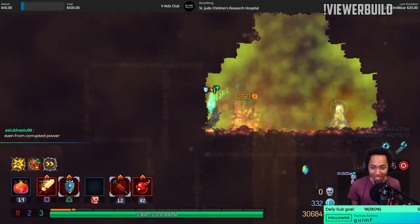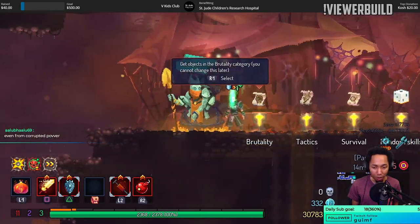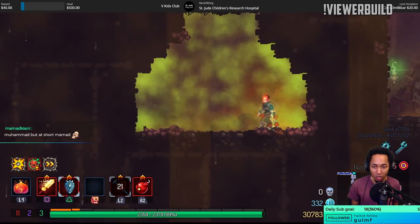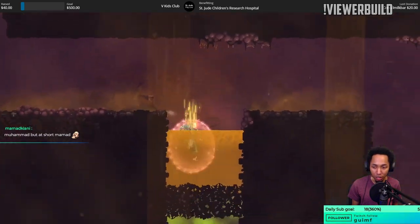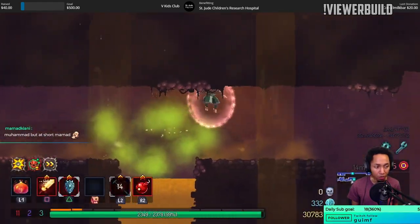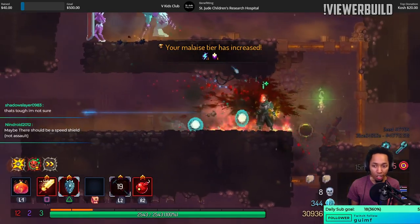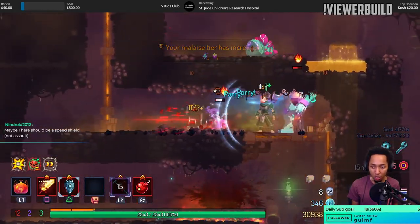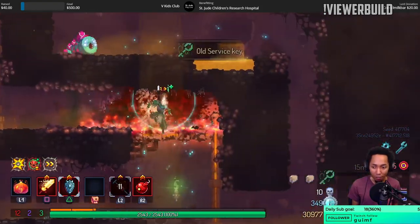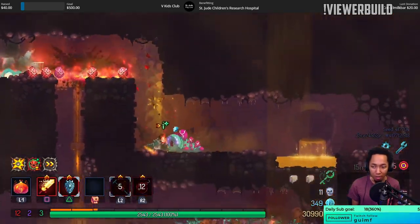I still get poisoned even though I have a shield? I'm kind of upset about that. You hit the object, you get shielded, but poison just goes straight through the shield no matter what. Maybe there should be a speed shield — like, if you do a parry, you get a speed bonus. That'd be kind of cool. That's another way to activate things that need speed. I wish there were more things in this game that need speed.